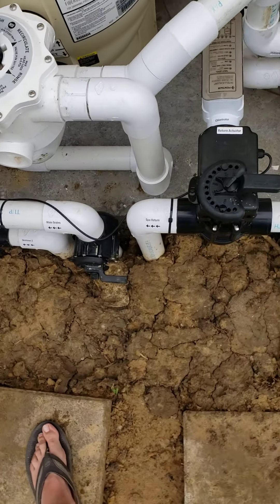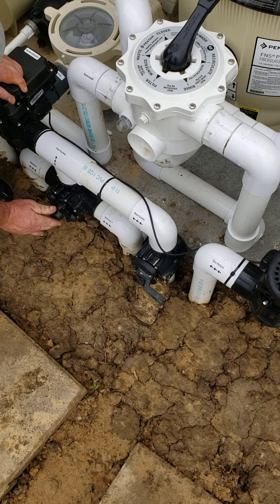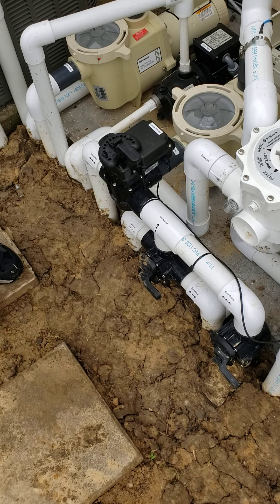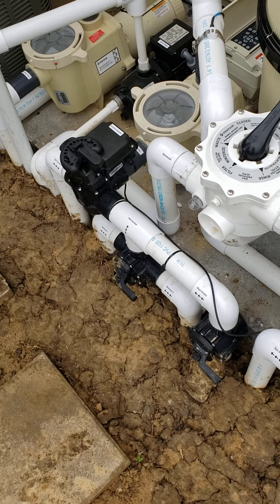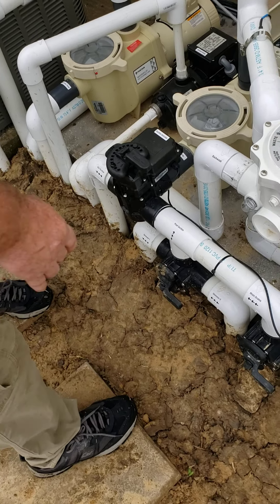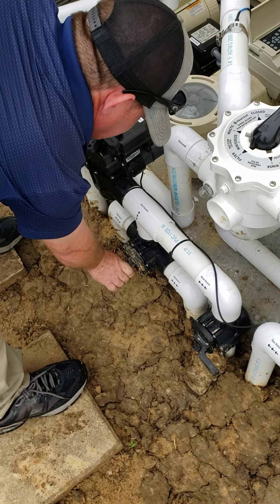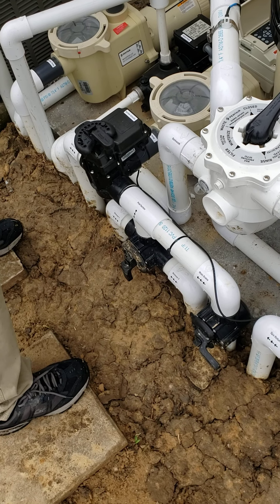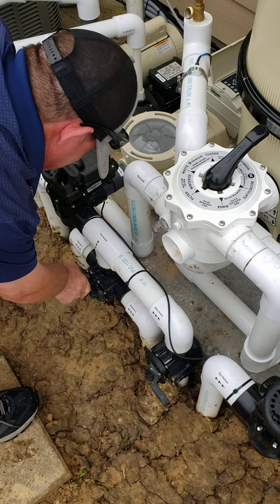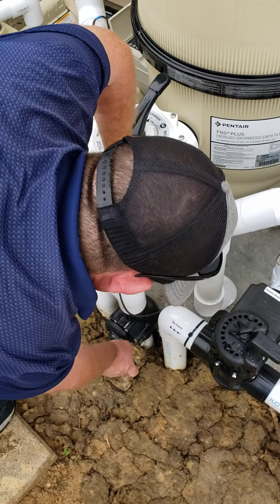These manual valves control your two skimmers. You can shut off the skimmers if your water level gets too low, or shut off one to use a manual vacuum cleaner. A manual vacuum hooks up to your pole with a 30-foot hose — you shut off one skimmer and plug the vacuum into the other skimmer to manually vacuum the pool. If you have a bunch of dirt and want more suction to the drains, shut off both skimmers and your drains will have three times as much suction to help brush the dirt down.